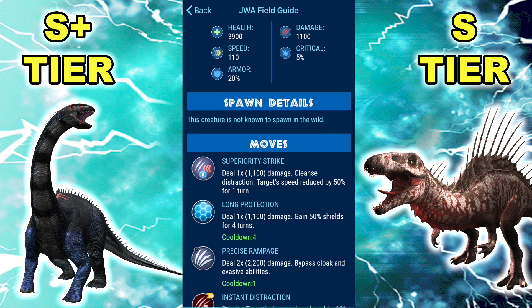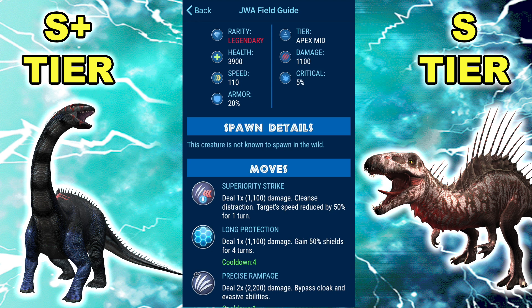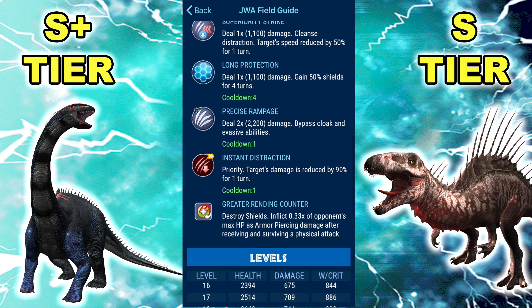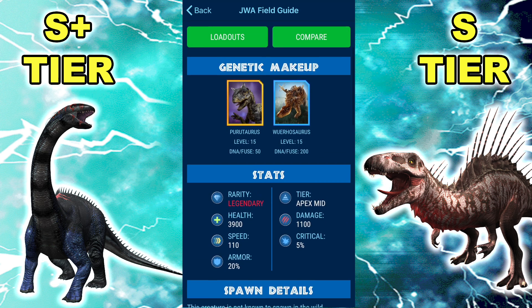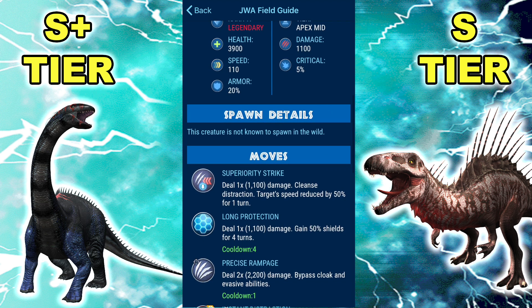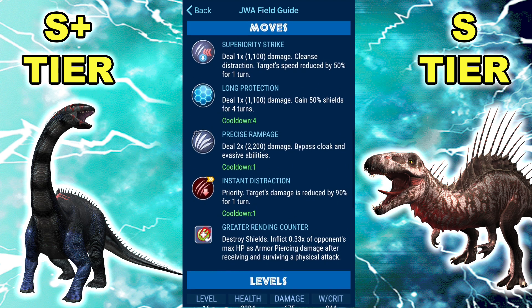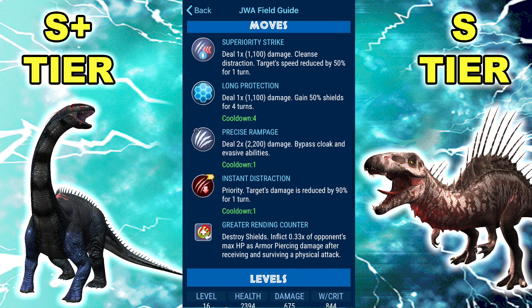Carnotarkus is still really, really, extremely good. 3.9k HP, 1.1k damage, 110 speed, 5% crit, 20% armor, Superiority Strike, Long Protection, Precise Rampage, Instant Distraction, and Greater Rending Counter. If you just looked at the stats it looks pretty underwhelming, but the moveset makes it so much better. Superiority Strike is one of the best basic moves — well, more of a tier-2 basic move now that Cautious Strike and Superior Vulnerability are out — but still really, really good.